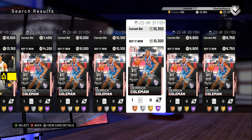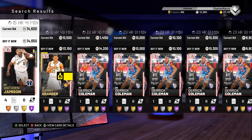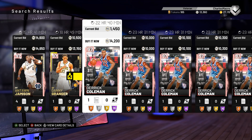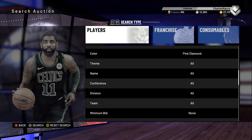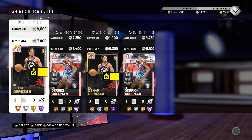So again, let me know what's on your system, let me know what's cracking right now. The auction house is lit. I'm going to catch one of these Derek Colemans for about 4,000 when it drops back down again. Yes sir. Just wanted to show y'all that — keep y'all up on it. Make sure you like, make sure you subscribe. Hit me in the comment box, let me know what snipes you have found. Let me know what these cards are going for on your system.